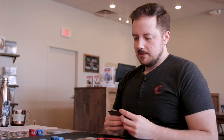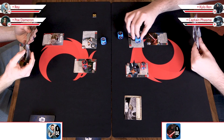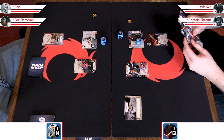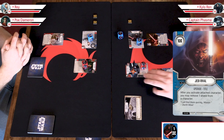Tough decision time. I am going to simply gain a resource with Kylo Ren — I'm choosing to resolve dice, specifically resources. I'm only going to resolve one of my dice showing resources, even though I could have resolved both. You can always resolve any number of dice showing the symbol you're resolving. Over to Steven: I'm going to choose to play an upgrade on Phasma called Jedi Rival — it costs one, doesn't come with a die, but says: after you activate the attached character, you may remove one shield from a character.